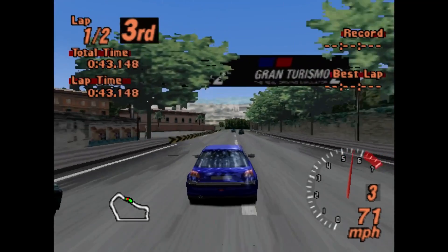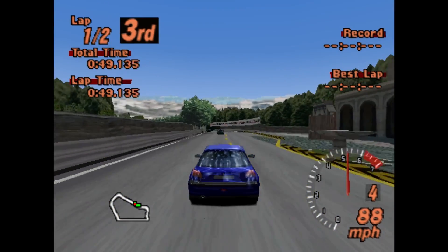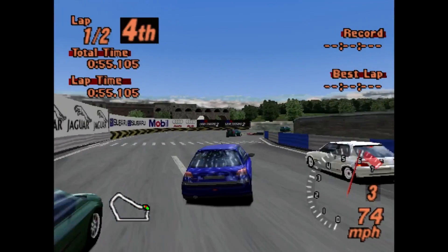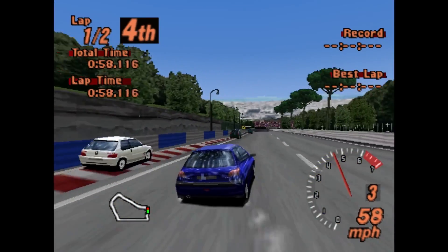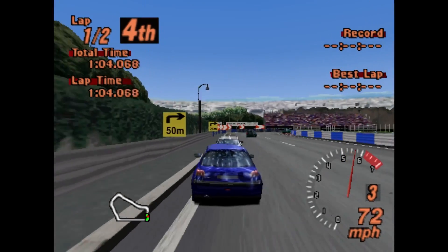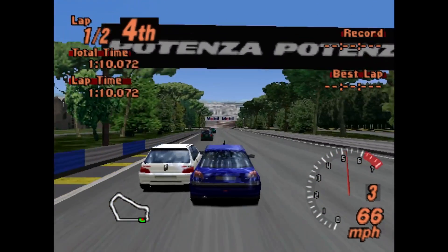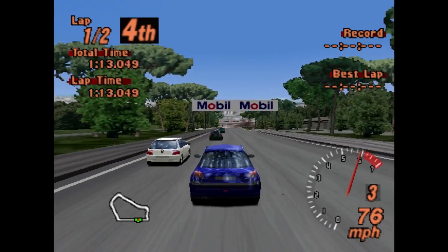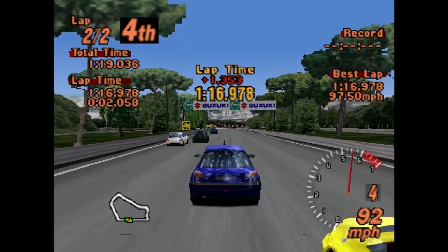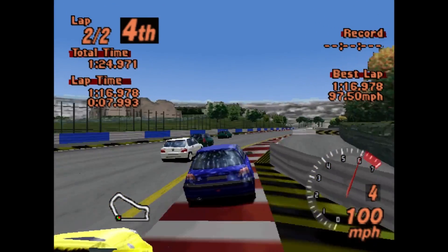We would have otherwise launched up between the first two. Hopefully we'll be able to catch them and get a cheeky bump draft on the Clio. Can we reach 100 miles an hour before braking? I don't think we're going to be able to. That 106 is on the inside — fast little thing. I'm a big fan of the 206 Rally, I think it's an awesome car, but I took the 206 for the memes. Through fourth by the end of the first lap — I think we can still win this.